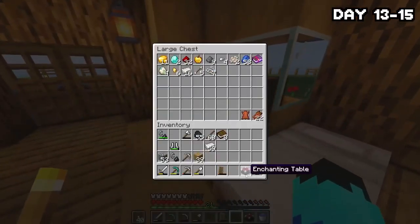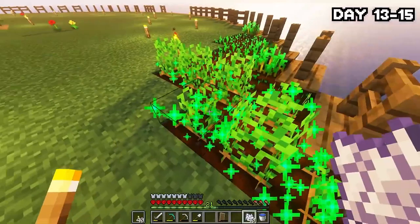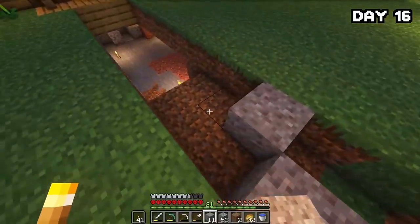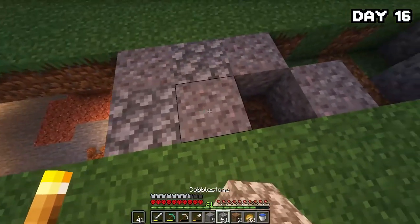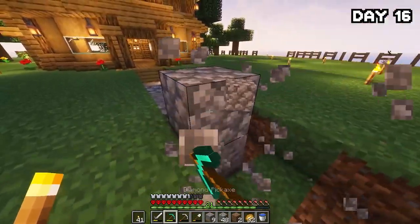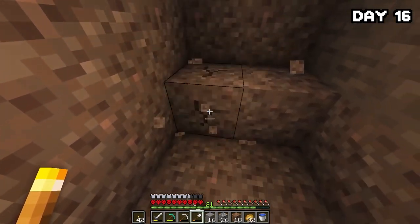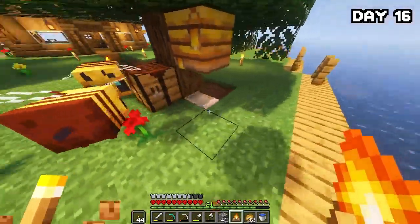We were still a long way off level 30 enchants. Also I was hungry, so I broke some bone blocks into bone meal and got more potatoes. On day 16, I started work on adding paths at each side of my island, joining them together at my house to make the place look good. I ran out of gravel pretty quickly so I went down the mine and grabbed a bit more, then continued path making.